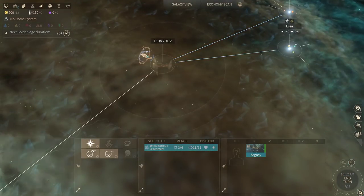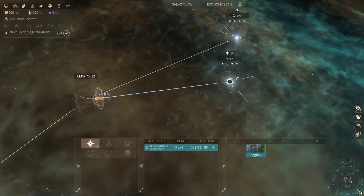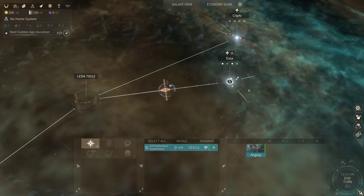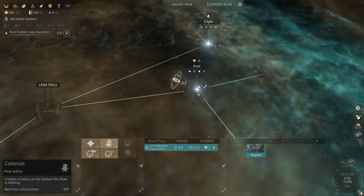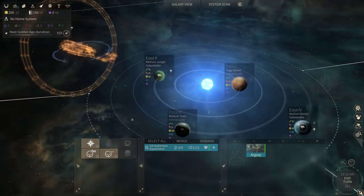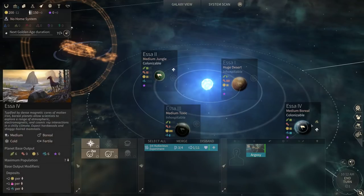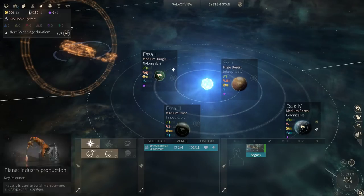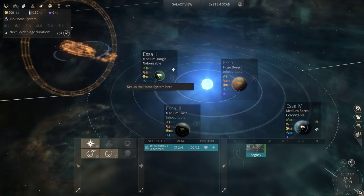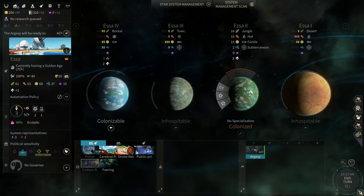The Argosi is a super colonizer ship. It has 11 movement speed, so on your first turn you can race over to your first colony and place down a colonization. Here we have to choose whether we want the medium jungle or the boreal. We're going to choose the jungle because it has better industry, and make our home system right there. It creates a colonization with the standard starting stuff.